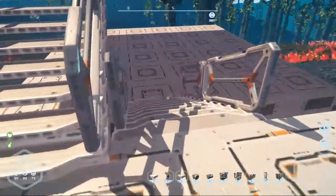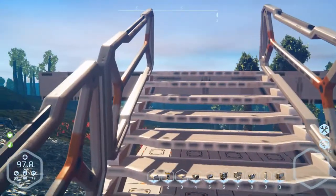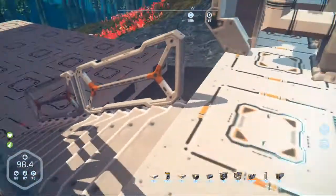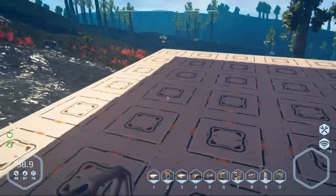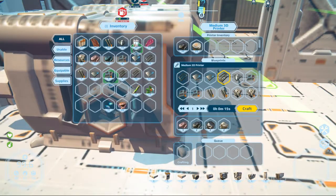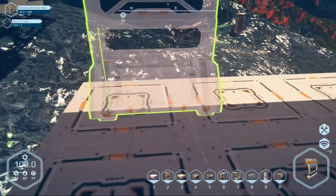Okay, I got the floors all set up. I had some issues with the base foundation trying to snap it — it was one block up so I couldn't walk up, so I just changed it to the ceiling tile. I also got rid of the roof so we'll work on that. When I dropped the base foundation down it was sticking down and the walls wouldn't fit in. So we're going to go ahead and put the walls in — I gotta see how many glass I have but I'm getting a bunch made. Let's make a whole bunch of glass components.